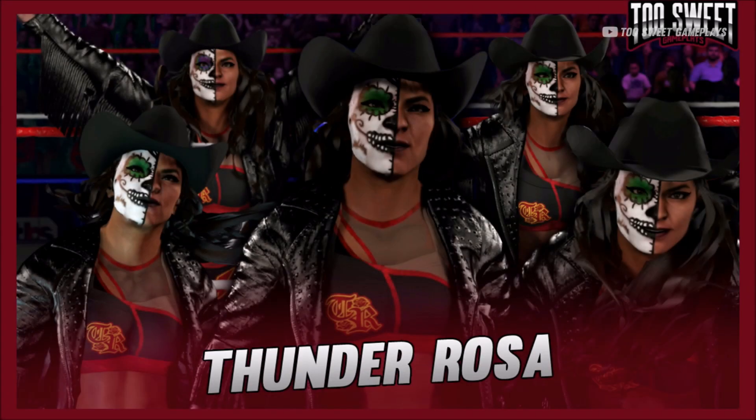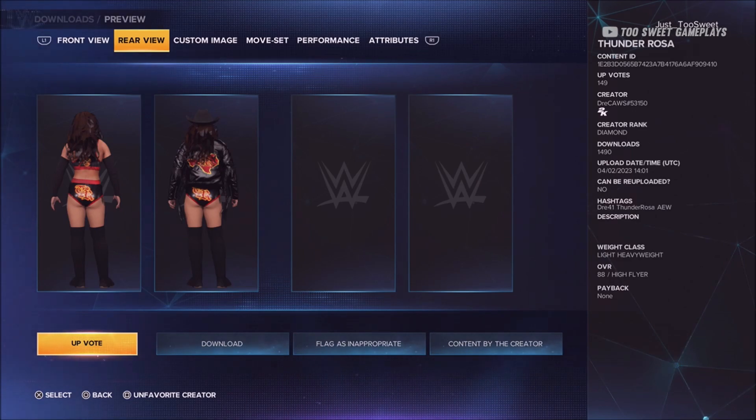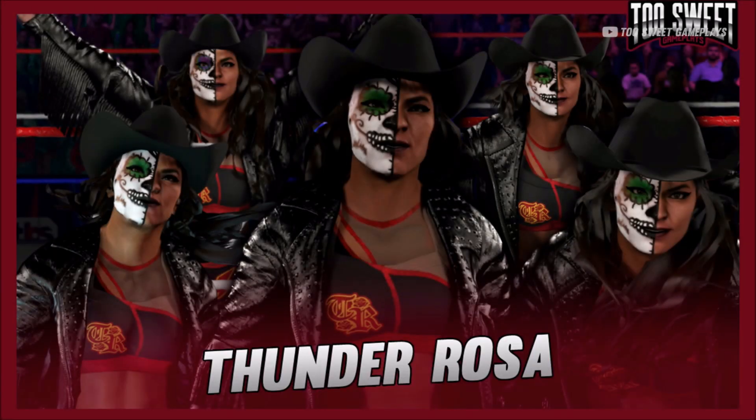Yo, what is going on guys, it is me the TSG. Today we have Thunder Rosa. If you'd like to get your hands on the superstar, this is all the information you need on the screen. We are finna get into the gameplay. As always, if you like what you see and you want to get your hands on the best creations in WWE 2K games, drop a like, click subscribe. Any other questions just comment them below and enjoy the video.